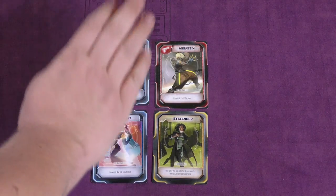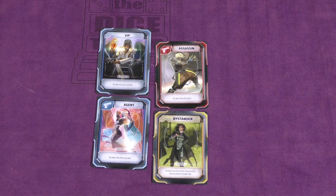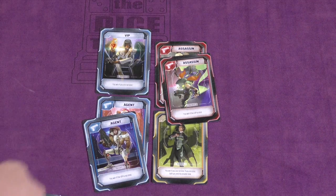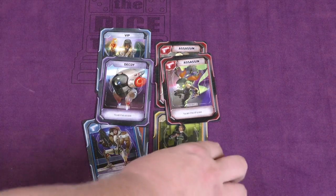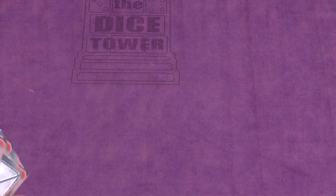Let's say we're playing a seven player game, so we would need seven roles. We'd have one VIP, two agents, two assassins, one decoy, and one bystander. All these roles are going to be shuffled up and given to the different players.